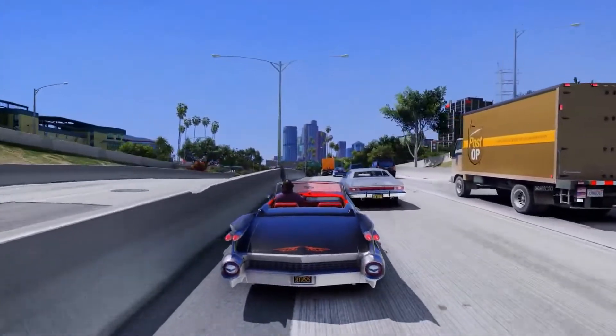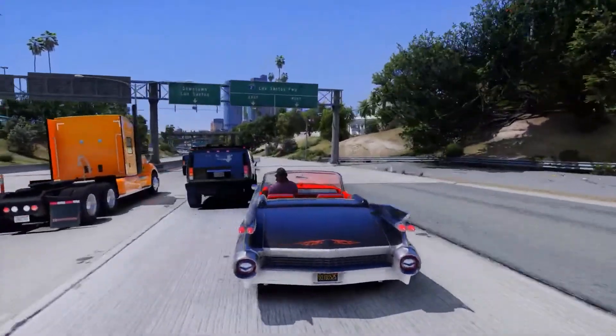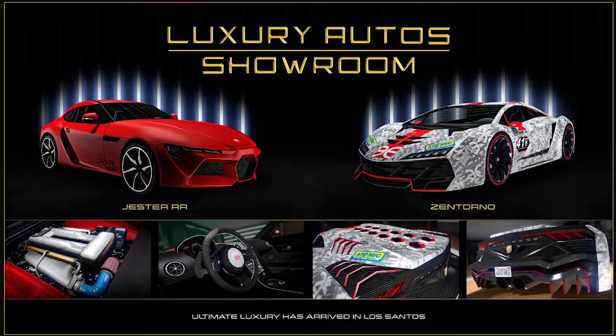We also have some new vehicles on Simeon's Premium Deluxe Motorsport Showroom this week. Starting from left to right on the graphic, we have the Greenwood, the Reacting Mark II, the Sentinel, the Boor, the Yosemite Classic, and the Dubsta. We also have two new vehicles on the Luxury Auto Showroom this week — the Jester RR and the Zertuno. So both super and sports cars this week if you want to check them out or buy them.